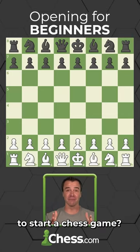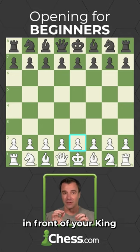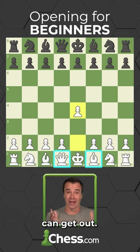Want to know one of the best ways to start a chess game? I'm here to help. Try starting by moving this pawn in front of your king forward two squares. Now both your bishop and queen can get out.